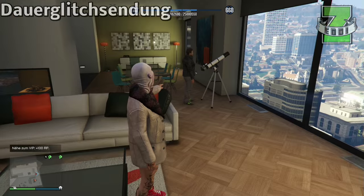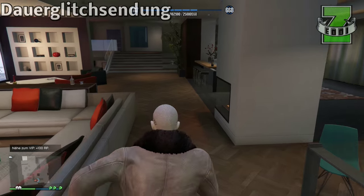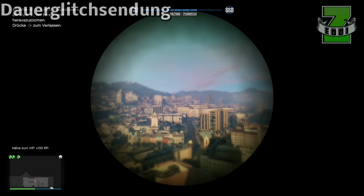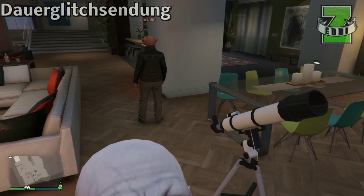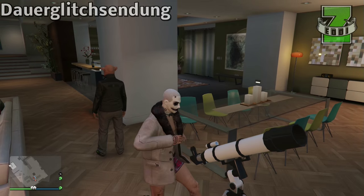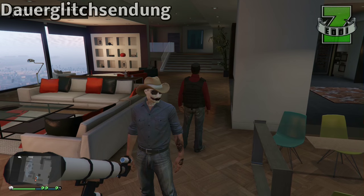Ihr seht im Hintergrund schon, dass es bei ihm funktioniert. Jetzt kommt mein Part — ihr müsst euch jetzt an das Fernrohr hinstellen. Bei mir hat es gerade nicht geklappt, also zeige ich es nochmal langsam: ihr müsst euch so an das Fernrohr hinstellen und dann nehmt ihr den linken Stick und drückt ihn nach vorne, also da, wo jetzt der Löwchen Nummer 1 steht, und drückt dann 2-3 mal X.